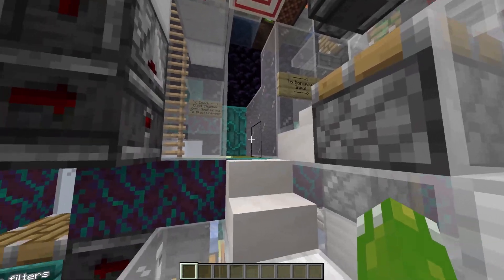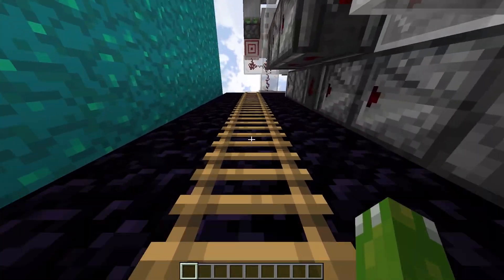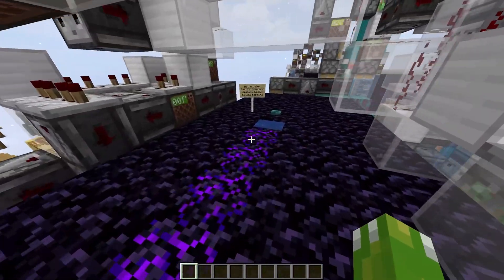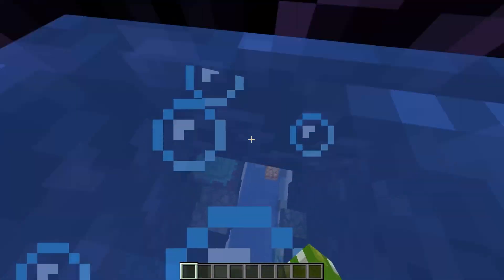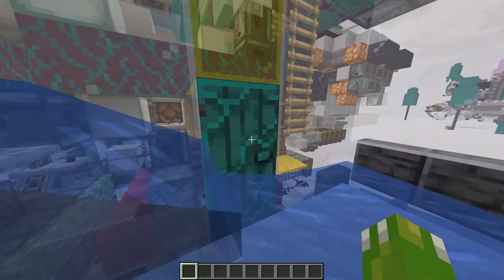Another cool safety feature is a simple blast chamber observation system, where essentially, before turning on the farm, the player comes over to this door to check if there's any basalt in it. And if so, they can climb up onto the roof and drop down into the basalt to remove anything, preventing jams.